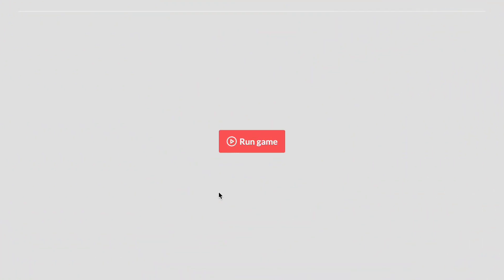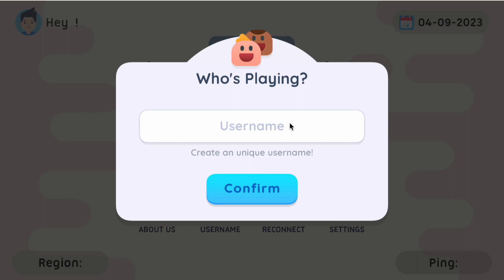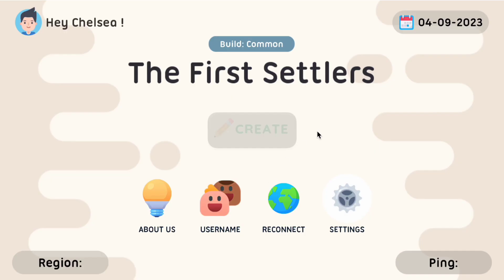Without further delay, let me demonstrate how straightforward it is to set this up. In my role as a moderator, I will open up the game and click on Run Game. Then I'll enter my username and click on Confirm. Another window will pop up where I'll choose the region, and the build as moderator. Clicking on Connect opens up the option to create a distinct room ID for the classroom based on the number of players and the teams.